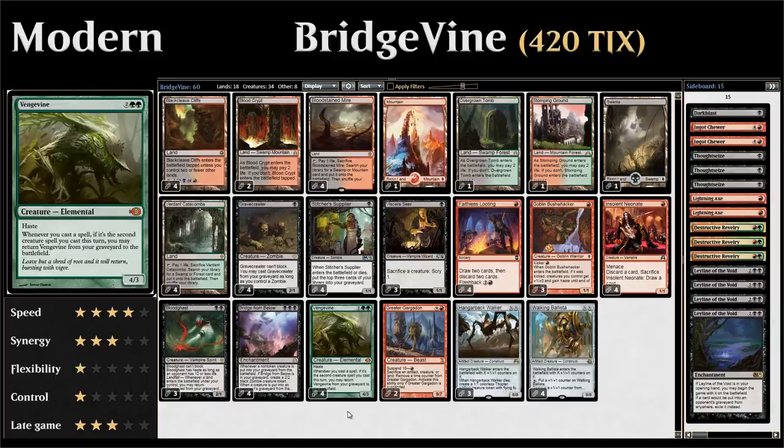Let's first take a look at Vengevine, a 4-mana 4/3 with haste — but we're not actually planning on casting our Vengevine. Instead, whenever we cast a spell and it's the second creature spell we've cast this turn, we can return Vengevine from the graveyard to the battlefield. So the goal of the deck is to get Vengevine into the graveyard and then just cast a few cheap creatures to get it back.